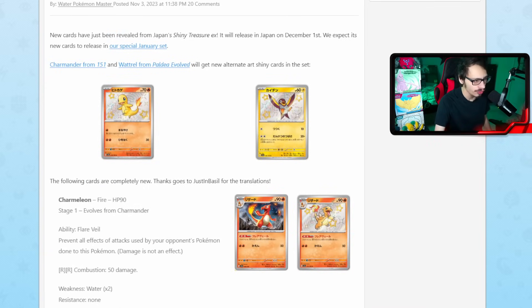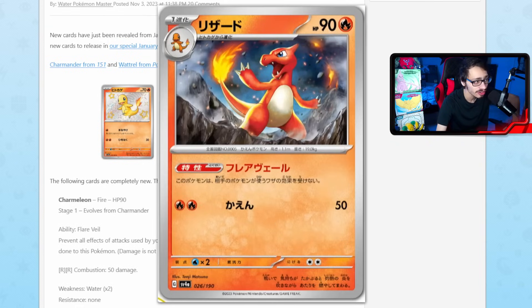There's a new Charmeleon which actually might be the optimal Charmeleon. It does have 90 HP, but it has one of the best abilities you could probably give a Stage 1 Pokémon right now — Flare Veil. Prevent all effects of attacks used by your opponent's Pokémon done to this Pokémon; damage is not an effect. So right off the bat, Charmeleon cannot be Lost Mind'd, which is honestly kind of crazy. Charizard is obviously a very strong archetype but it does have a pretty awkward weakness to Sableye. Now that there's a Charmeleon with the ability where it can't get Lost Mind'd, that could be really good. This could also be really good with the Technical Machine Evolution — you can just put a bunch of Charmeleons in play with this ability and all of a sudden Sableye is not doing as much work.